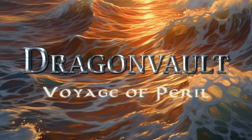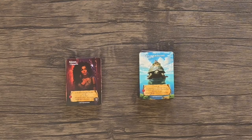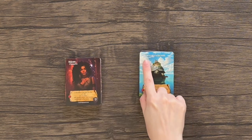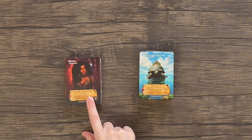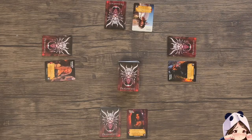Setup for the game is super easy, barely an inconvenience. First, you're going to separate the adventure deck from the side deck, and you do this by looking at the top right-hand corner of each card. The adventure deck has these little arrows and the side deck does not, and it contains things like your champions and other starting cards. At that point you're going to shuffle the adventure deck up and turn it face down in the middle of the table.